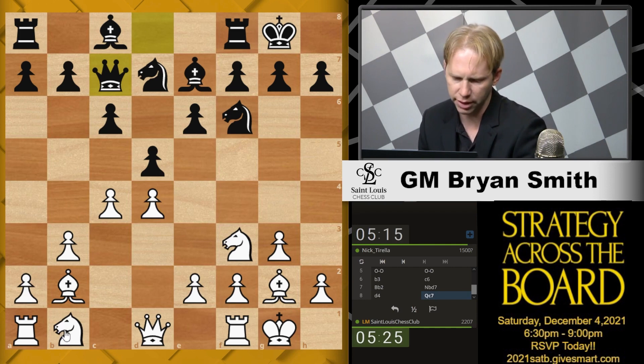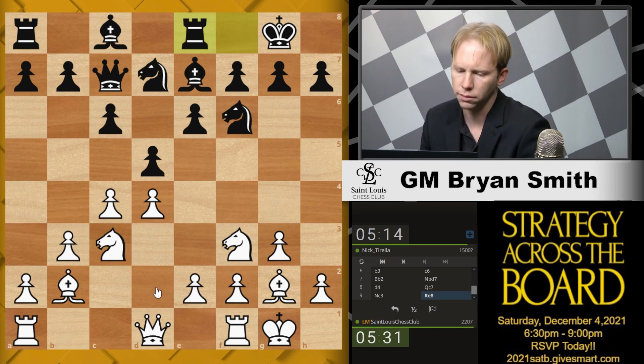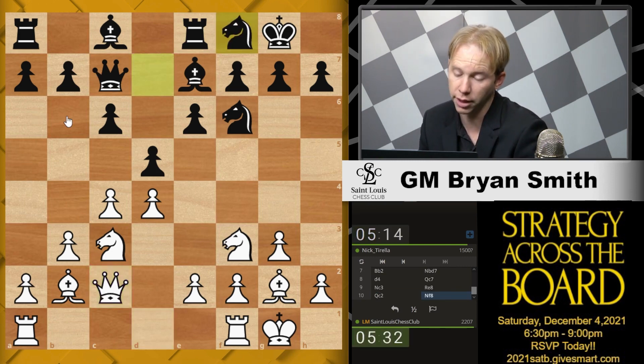Queen c7 — I don't like it. The queen on the c-file is poorly placed. I will play Rook c1 and she won't be able to stay there forever. The late Alex Whitekevich was very good in these kinds of positions as White. Usually Black, instead of Queen c7, plays b6, Bishop b7. Finding a spot for the queen is also a problem in this line for Black.